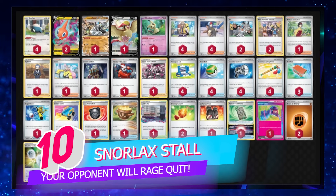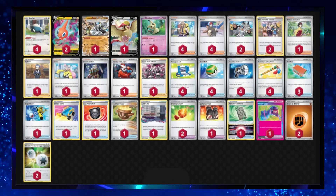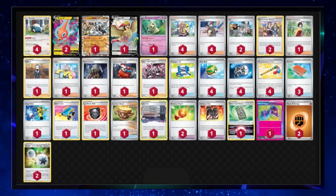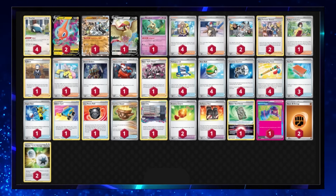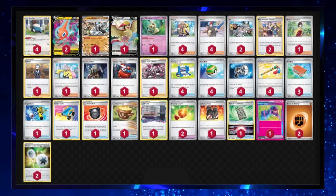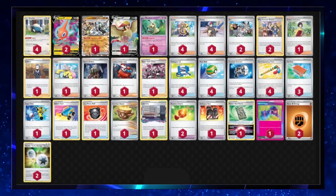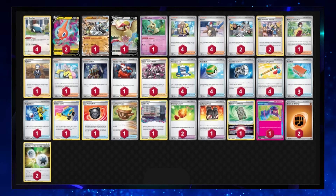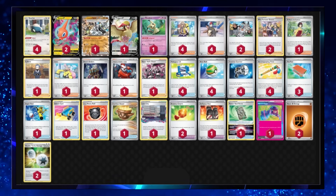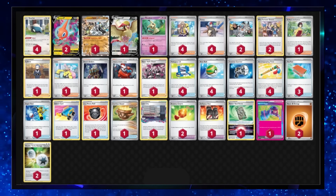Number 10 is going to be Snorlax Control. This is a very similar Snorlax list to what you've looked at before, and Shrouded Fable has added a couple more cards into the deck. We've got Cornerstone Mask Ogerpon EX in a more attacking role, so Snorlax can take on a fairly new form of being able to attack some decks — Pokemon with abilities can't attack into the Ogerpon. We've also got two Fighting Energy and a Double Turbo to help power up that Cornerstone Mask Ogerpon to get rid of pesky Pokemon like Dusknoir that can blow themselves up and put multiple damage counters on you.